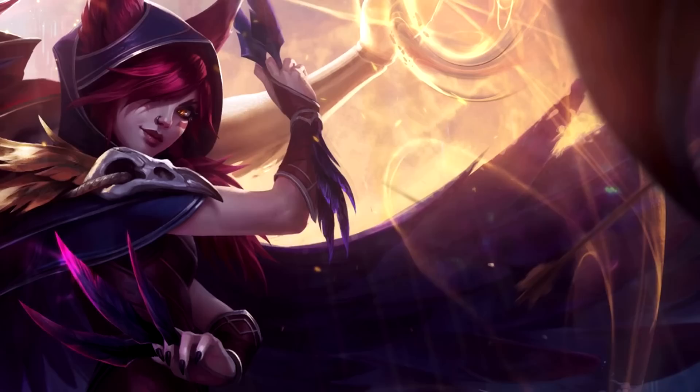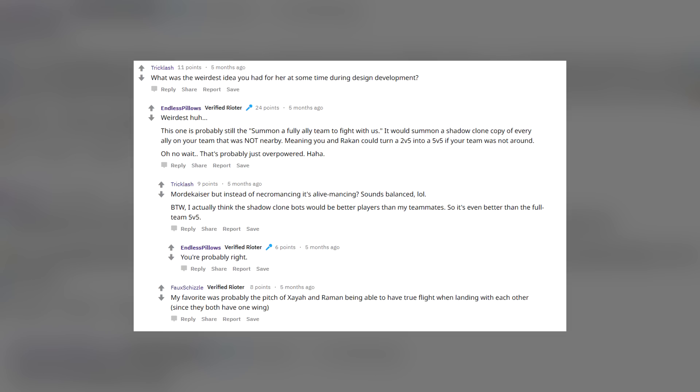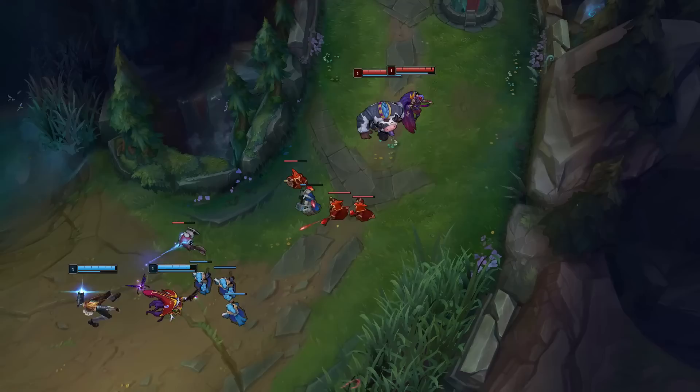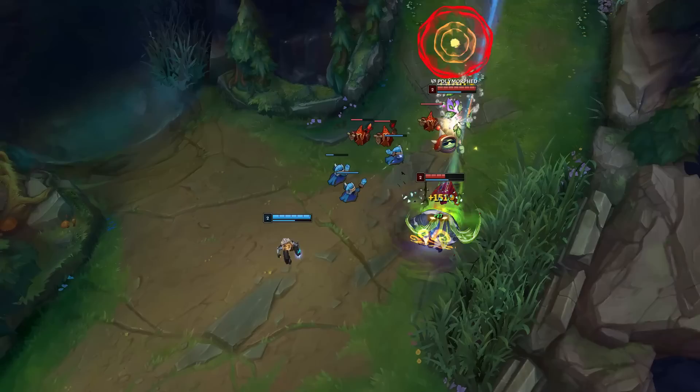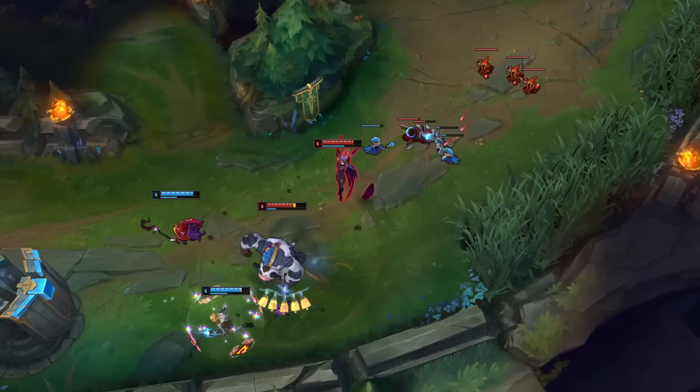Next up we have a design for Xayah's original ultimate. One of the Rioters who worked on the design for Xayah and Rakan commented on a Reddit post about one of the original designs for her ultimate. And this one's actually really crazy - you and Rakan could turn a 2v5 into a 5v5 if your team was not around. The way I imagine it is like if you summoned a Mordekaiser ghost for every single ally on your team. They definitely followed up by saying it was just way too overpowered, so it's probably a good thing that this design was left out.